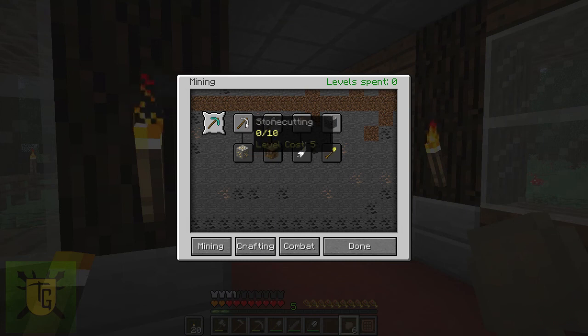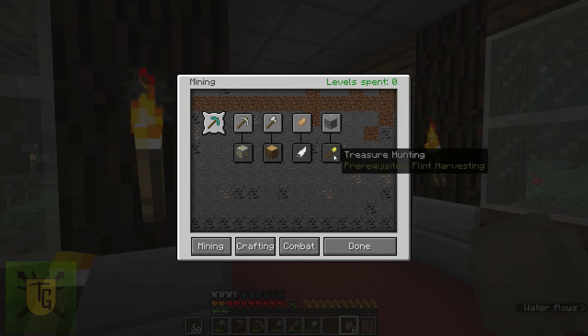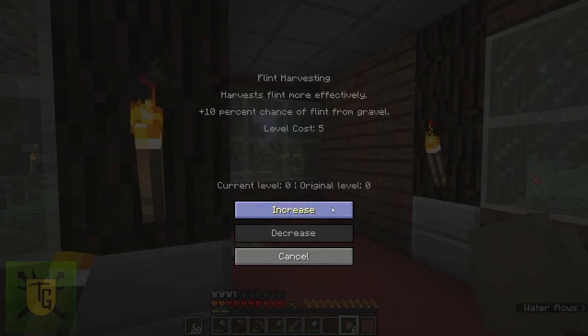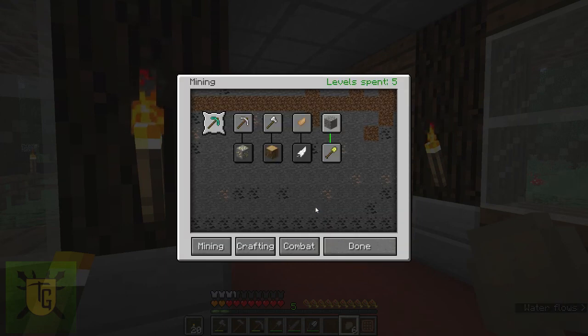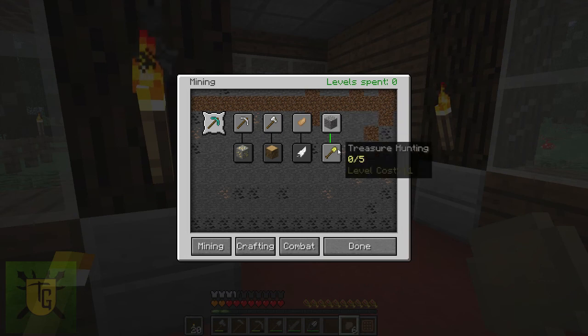My favourite ones are Stone Cutting — it's just quicker to get your stone. With ore excavation that can be less important, depending on whether you're finessing or not. There's Flint Harvesting, which isn't that exciting, but it leads you to Treasure Hunting, and that's the one I always want to get to early. First thing I'll do is purchase Flint Harvesting — click on it, choose Increase. You haven't spent it yet; it says Level Spent 5, but notice it still says 5 down here. I've not actually spent it until I click Done. If I press Escape and exit here, I will not have unlocked that perk and will still have my 5 levels. So make sure you click Done.